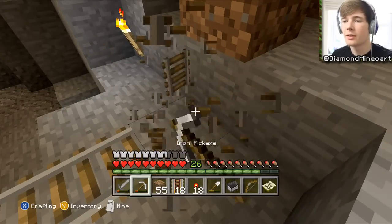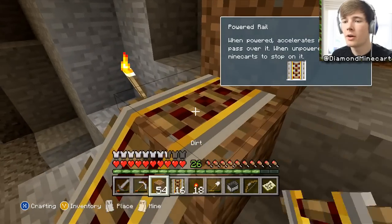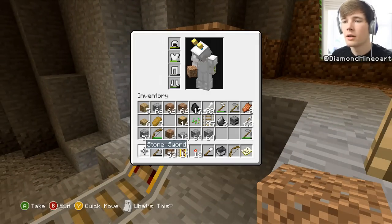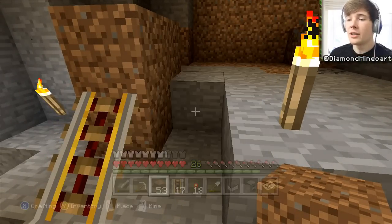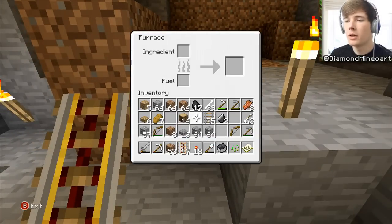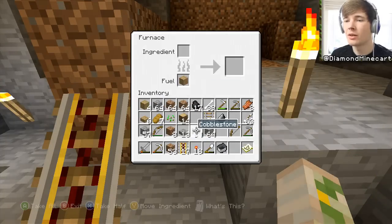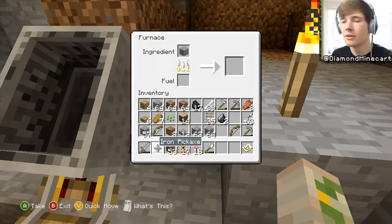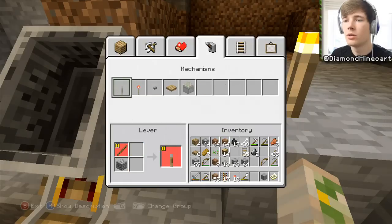So what we're going to do here is put a powered rail there and then we need a button. Can we make a button? It uses smooth stone. I think we've got a furnace - we're going to cook one of those, just use a piece of wood. Give us one piece of stone, put that there, and then this here and see how far that takes us by itself. Then we'll have the start of an underground system. Let's go to mechanisms - button.